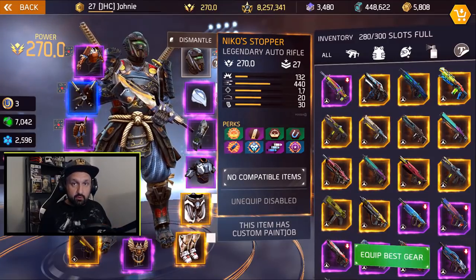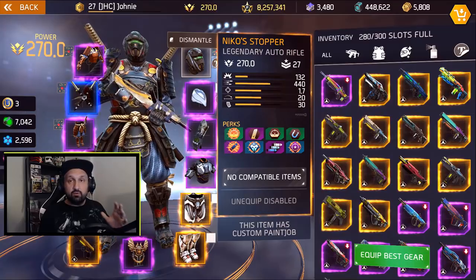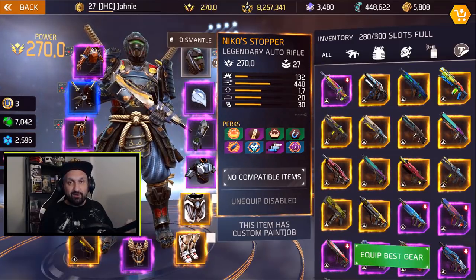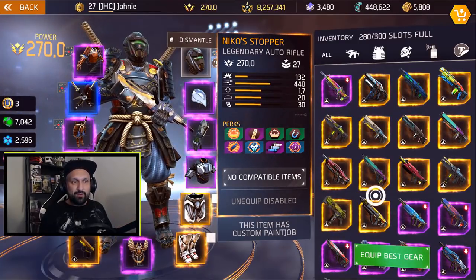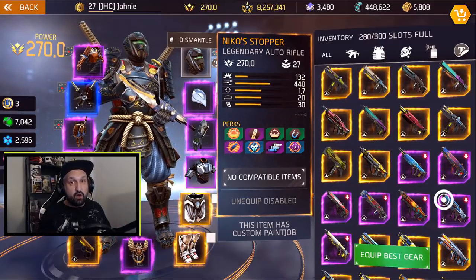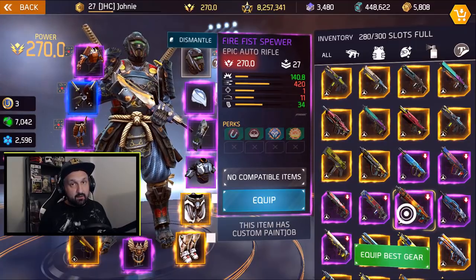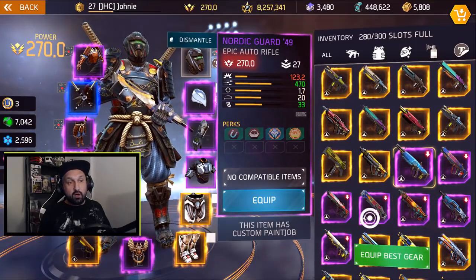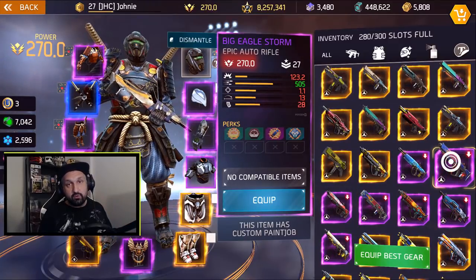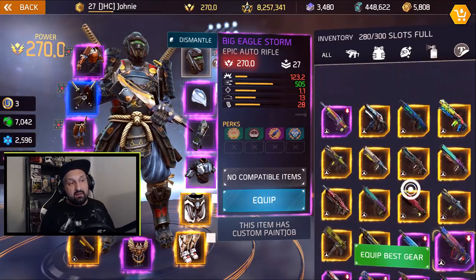First of all, I'm an AR user — it's personal preference. Some guys like shotguns, some like SMGs. Now legendary weapons used to have a damage boost in PvP but that's gone, so epic weapons work just as well. Good AR options include the Shadow (high damage, fire fist), Pure (easy to farm), Naughty Guard (accurate with great range), and Skull Blaster or Big Eagle Storm for low damage, fast fire rate.